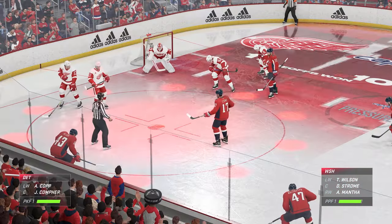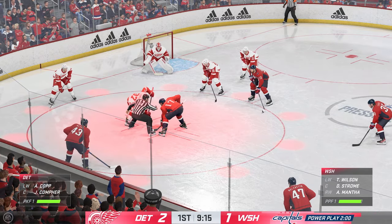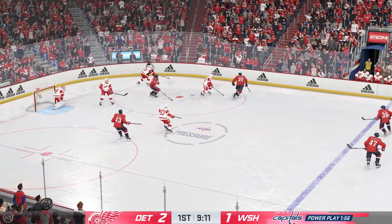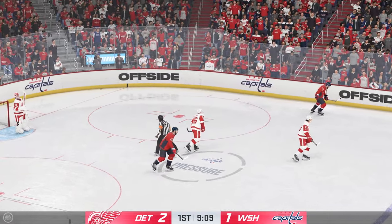Washington's man advantage unit will take to the ice for the first time tonight. Well, they earned this power play, James, through hard work. And it's an opportunity to even the score here. They need to find a way to execute and get back to even. Trying to clear the puck from his own end. Stoppage in play as we get an offside.